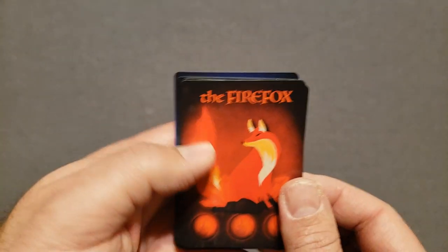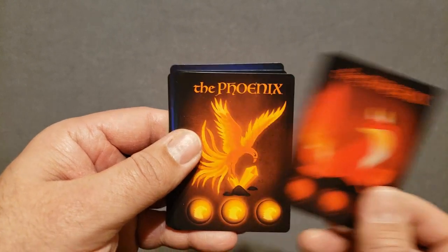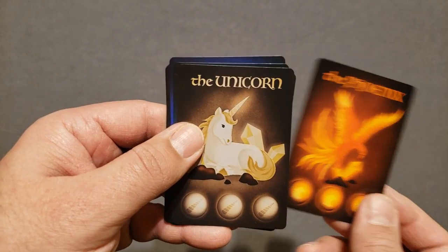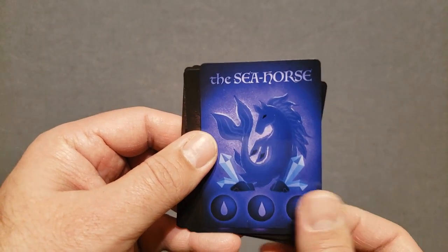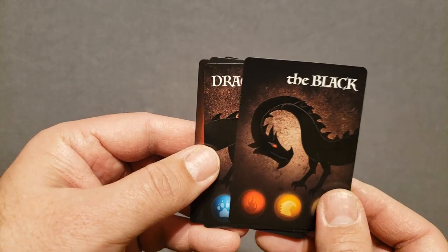It doesn't look like it changes the gameplay much — it just makes it slightly easier. Let's check out the creature cards. Look at the art — that's really nice. The Firefox, the Phoenix — it also has symbols for each of the different kinds of creatures. The Unicorn, the Ice Wolf, the Seahorse, and the Fairy. And the Black Dragon.